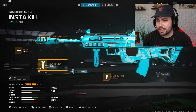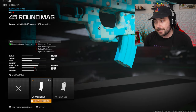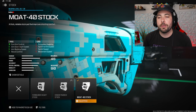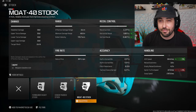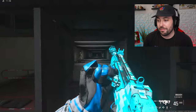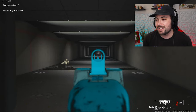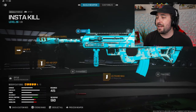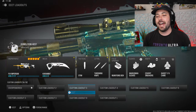45-round mags — especially on rebirth, that's going to help you out a lot. Then the Moat 40 stock for gun kick control, ADS, aim walking speed, and recoil control: 25 gun kick, 6 horizontal and vertical. This gun has like no recoil whatsoever. I shared a similar class a couple of weeks ago and you guys loved it — some of the best games you'd ever had using the BP50. Use it, it's really good.